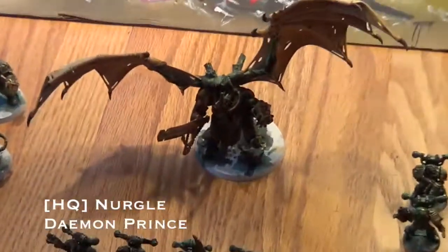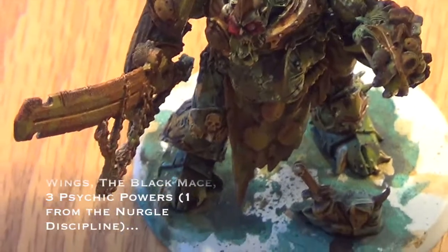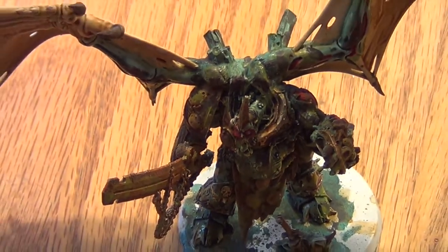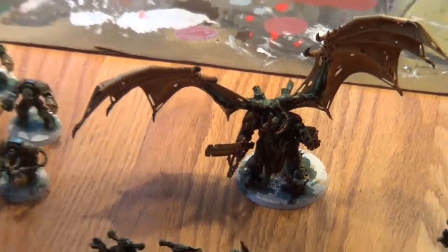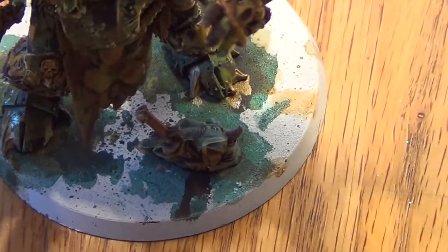I've got a Nurgle Demon Prince with Wings and Mastery Level 3, so he does 3 psychic powers per turn. You have to take one from the Nurgle discipline from the Codex, and I'm trying to do the other two on Biomancy — or there's one other discipline that's pretty nice too. But Biomancy is really nasty for him; if you get those upgrade powers he'll just tear stuff apart. He also has a spell familiar — this little dude here. You can re-roll failed psychic tests, though it's all or nothing — you re-roll all of them or none of them. Still nice to have if you totally screw up your psychic tests.